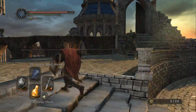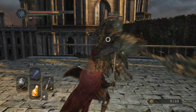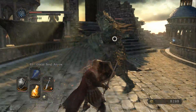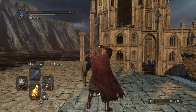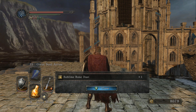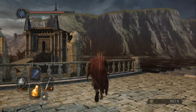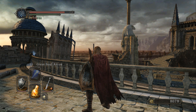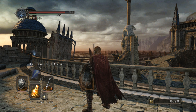Continue up to the next set of stairs and you'll find the next knight. After defeating the second knight, you can loot his corpse for a sublime bone dust. The first time you beat this guy he will always drop the sublime bone dust, but after that he will not respawn anymore — it's a one-time deal. You can use the sublime bone dust to strengthen the healing effect of your Estus Flask. Whereas Estus Flask Shards increase the number of uses, sublime bone dust increases how much your Estus Flask heals you.